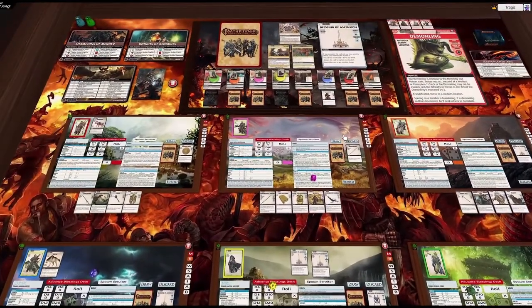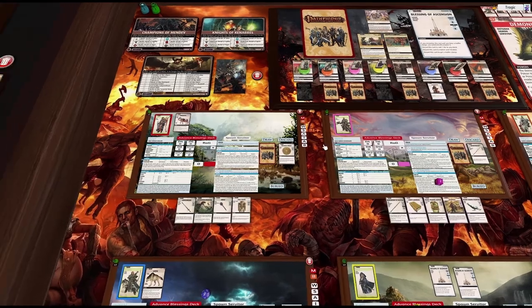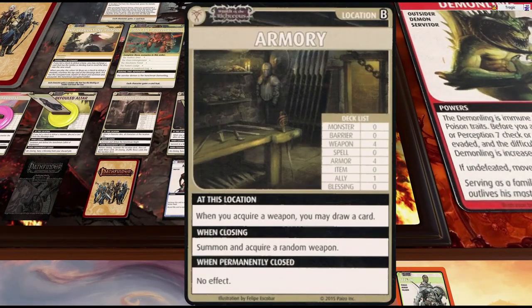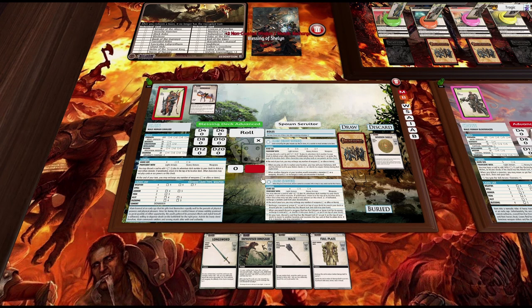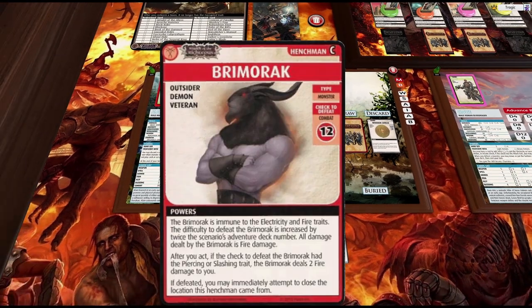Let's draw back to two and start the next round. Alan is at the Armory — nothing really fancy there, there's not even monsters. So it's advance the blessing deck and blammo. Bemorak, let's do this.